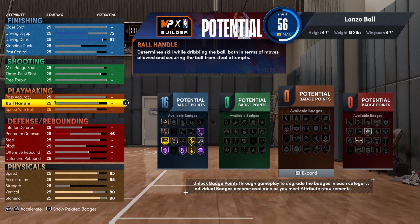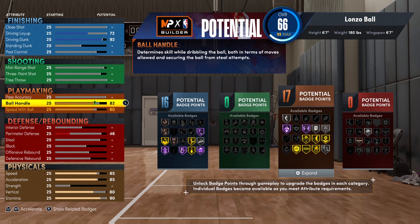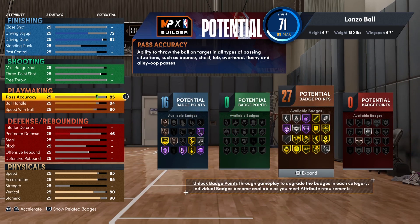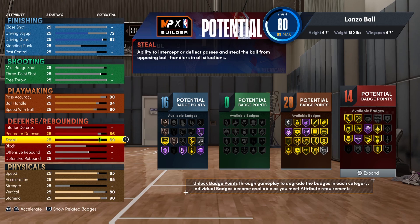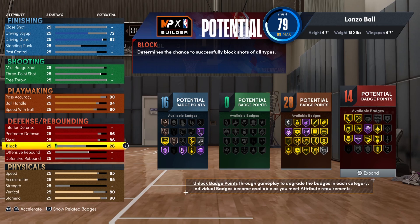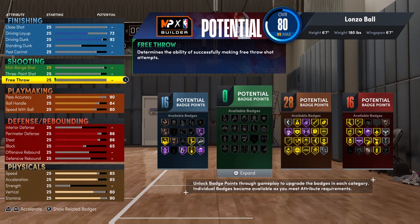Because it's a Lonzo build, I gotta go with playmaking. First, I'm putting ball speed all the way up to an 80 and ball handle up to an 84 — that allows me to get Gold Hyperdrive, which you need. For pass accuracy, I'm putting this all the way up to a 90 to get Gold Dimer, because Lonzo is a two-way playmaking facilitator. On the defensive side, being glitched allows you to get that ball handle and still get an 86 perimeter defense and an 86 steal with a 65 block at point guard. No defensive or offensive rebounding or interior defense, since this is a point guard build.